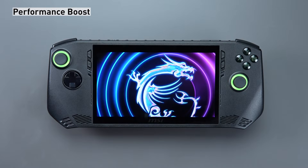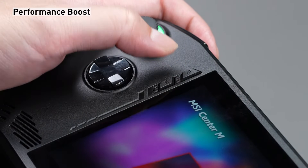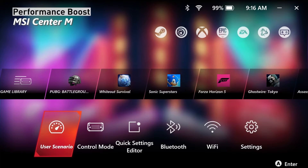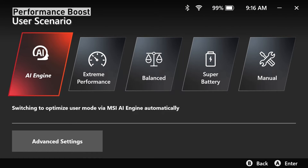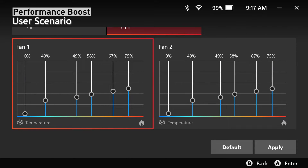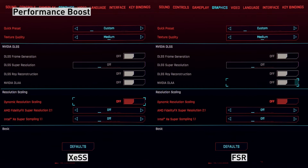Regarding system performance, MSI CLAW offers two usage options. You can utilize the AI engine to automatically adjust settings for identified scenarios, or manually adjust them according to your preferences. To consistently maintain the highest performance, it's simple to switch to extreme performance mode. Remember to verify the in-game graphics settings.